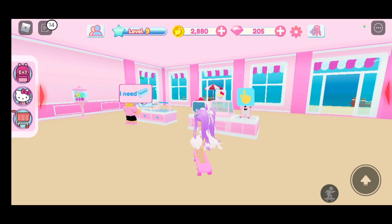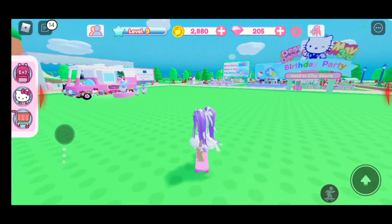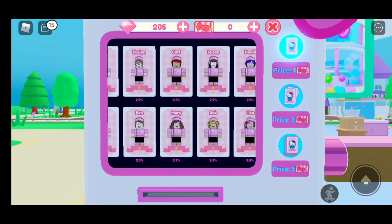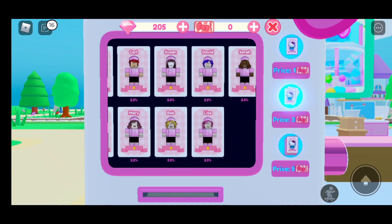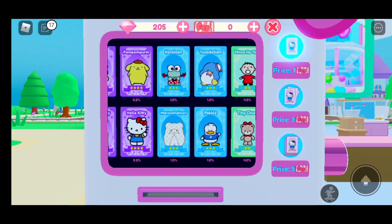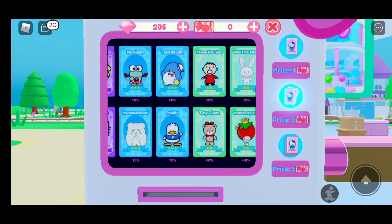If you want to know how to get more Hello Kitty Cafe workers, what you have to do is go over here to the Tix machine. If you press it, you need to have Tix. These are the workers that you could get — the first option is one ticket, the second one which gives you three people is three tickets, and the fifth one which gives you five workers is five tickets. I actually have zero at the moment.